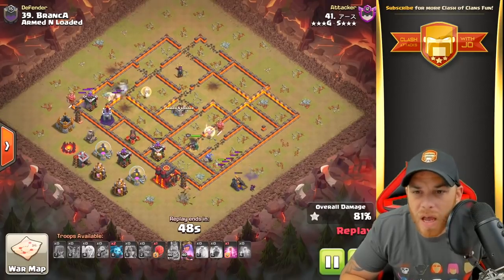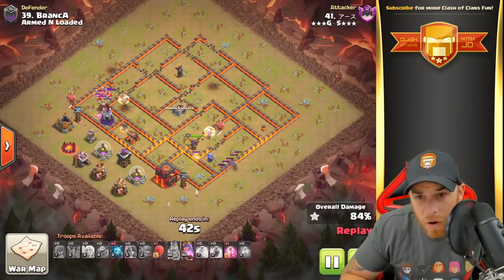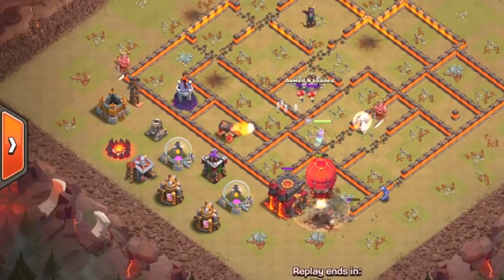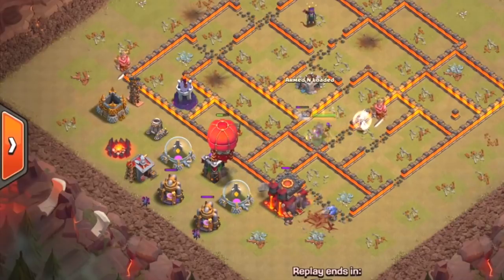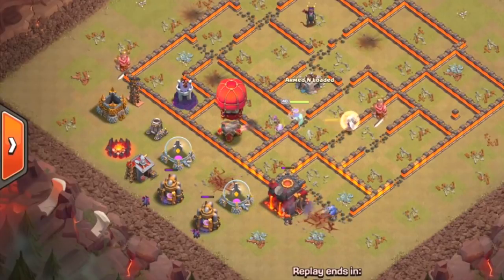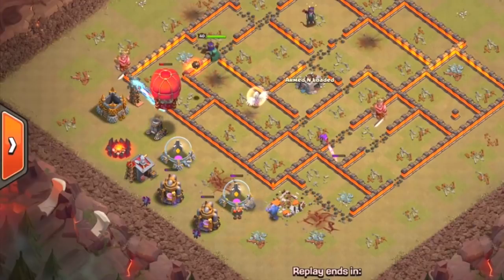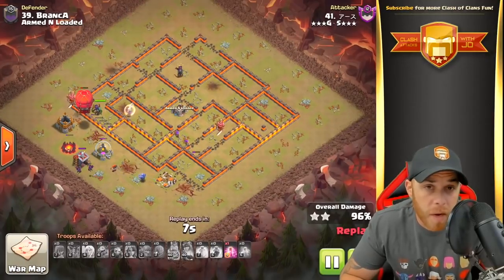It looks like she lost one Healer. The Bowlers and Valkyries on the opposite side of the base are going to go in on an Archer Tower and Wizard Tower and they're going to go down. We still got a Stone Slammer, so here it comes moving in on that Hidden Tesla location, opening up that compartment. The Stone Slammer moves in on the Archer Tower, up into the Cannon, and the Queen's ability is used. We got the Valkyries taking down the Town Hall, Queen following the Stone Slammer into the final Wizard Tower, and moving in on the final two defenses — the Mortar and that Hidden Tesla. I'm actually quite impressed. That's amazing.